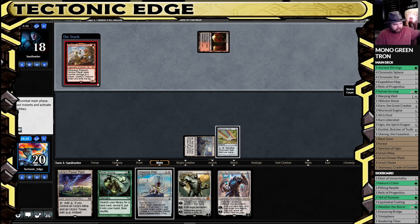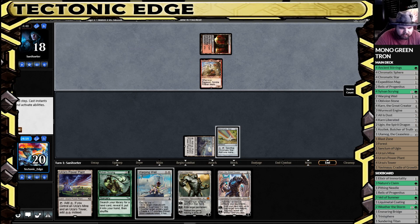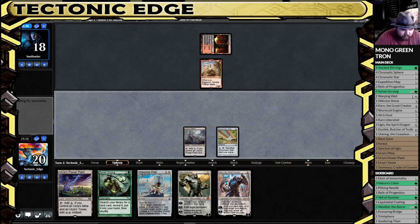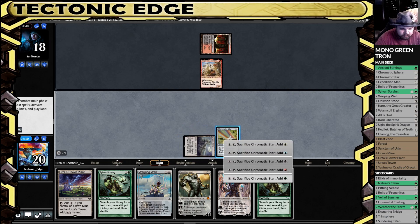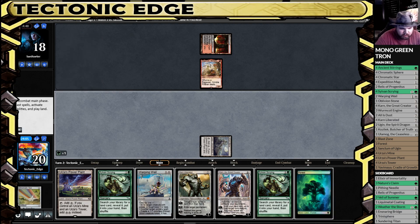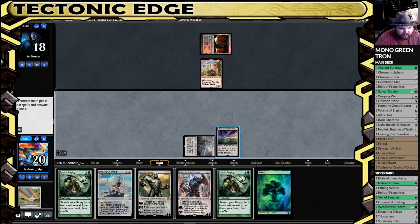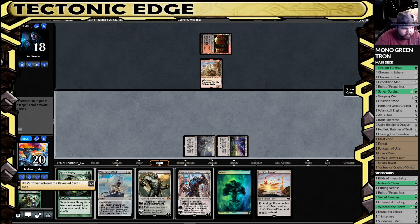Bloodcrypt — okay, not the worst. Ravigan. How important is Tron here versus slowing them down? I want turn 3 Tron. I could Warping Wail the Ravigan, but... Tron. We're in a much stronger position having Tron than not having Tron.